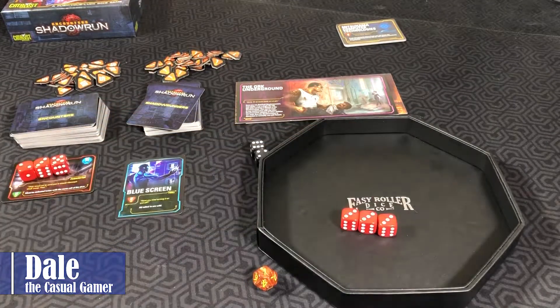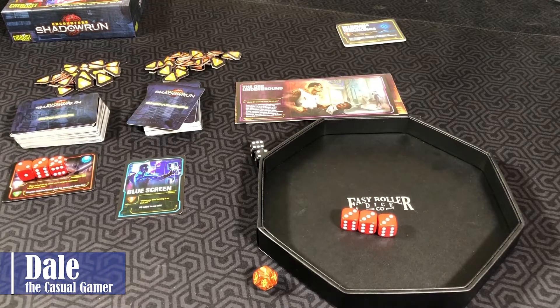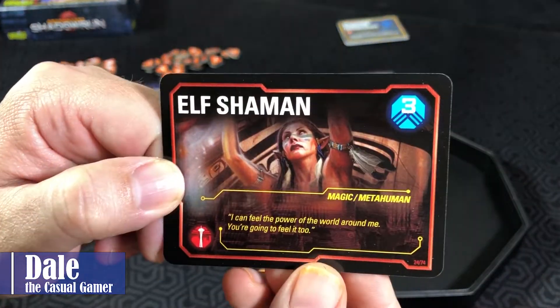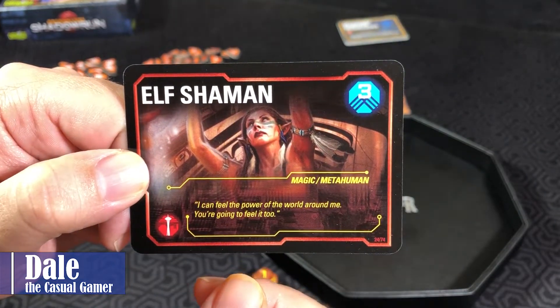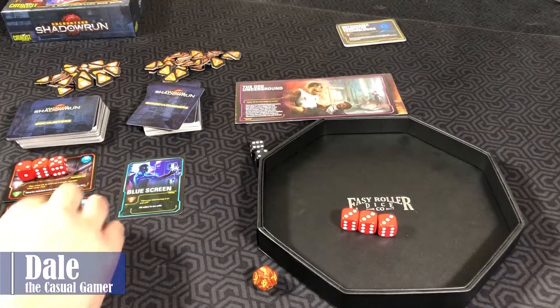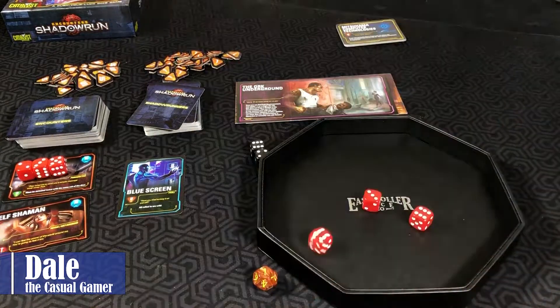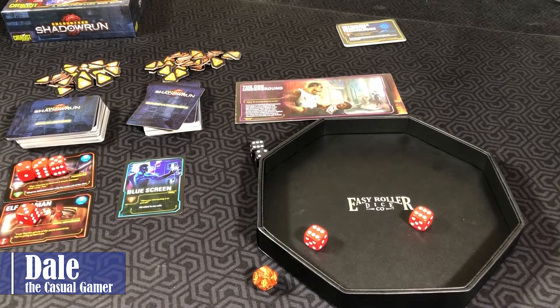Now we have three dice left. We can risk it or stay here with the three money we could possibly get. We'll go ahead and risk it and try another encounter. This one has a symbol that's going to change the district at the end of our run, and we need a three. We'll take our three remaining dice — got a three, so we succeed there. I'm going to stop.